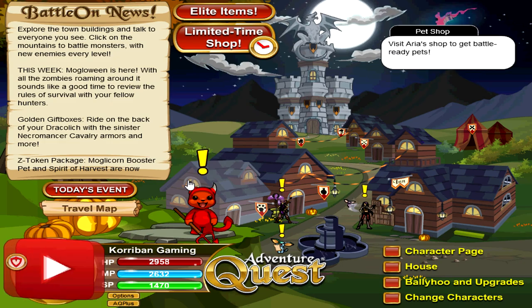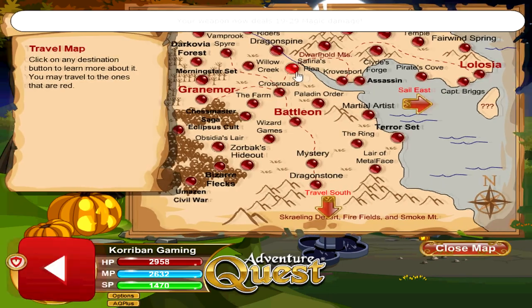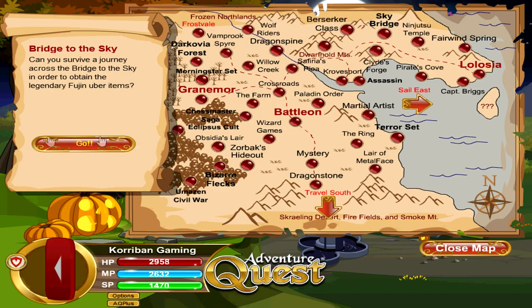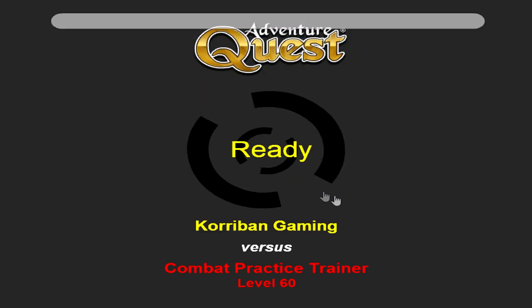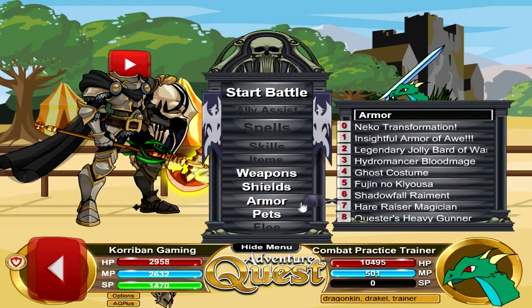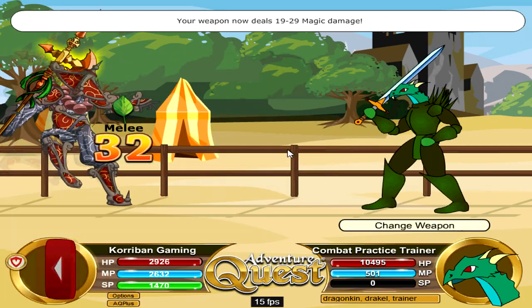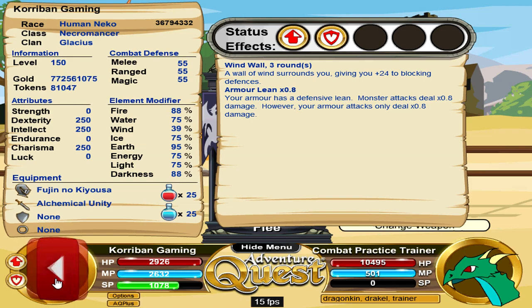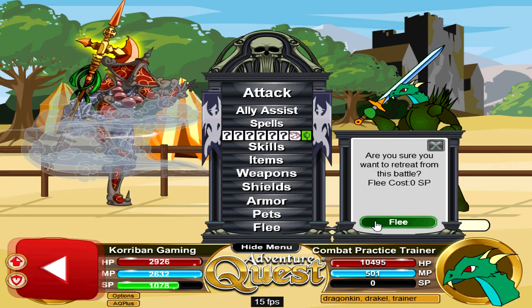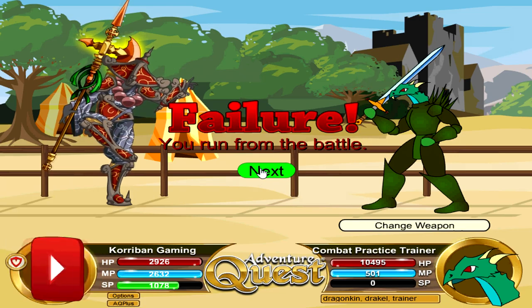An alternative that is available all year round is going to be the Fujin armor. You can get this by going to the travel map bridge — sky bridge over here. It's a pretty lengthy quest, but once you finish it, you'll be able to get the Fujin armor. What I want to use it for is the armor skill: Wall of Wind costs 392 SP and gives you 24 to blocking for three turns. The fact that you have to stay inside of this armor to use it is a little bit of a bummer, but I guess it doesn't really matter.